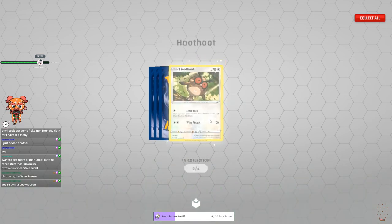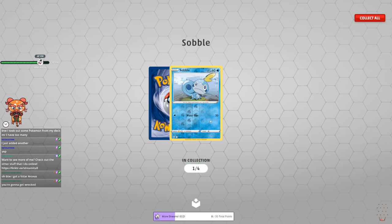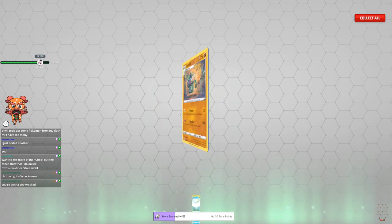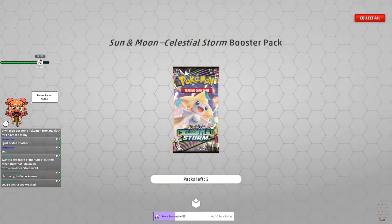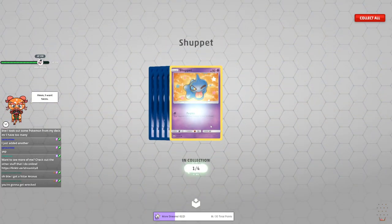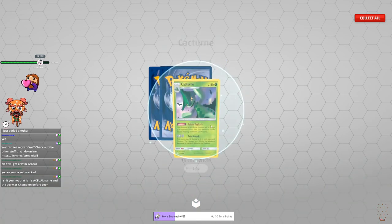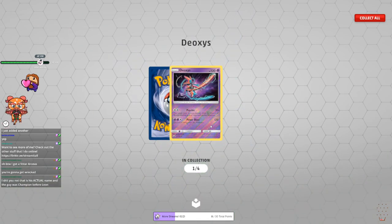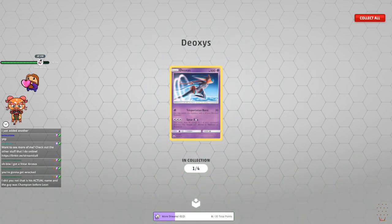Galarian Zigzagoon again, Hoothoot. Ferrothorn. Sobble — poor Sobble, man. And a Claydol — come on, give us one good thing. Ten packs, give me something good. Shuppet. Whismur. Cacturne. Deoxys — that's pretty cool looking Deoxys. And the same Deoxys again — let's go.